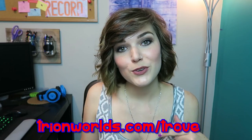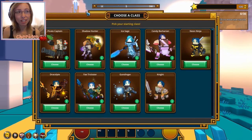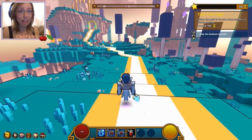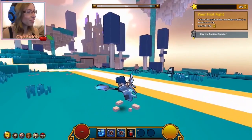When picking your character, there are many different classes to choose from — there is a knight, a gunslinger, ice sage, dracolyte, and many others. Once you choose a class and jump into the game, you'll get started with hints that will help you figure out what to do next. One good thing about the hints is that they don't last forever, so you're free to roam as you please and do your own thing.